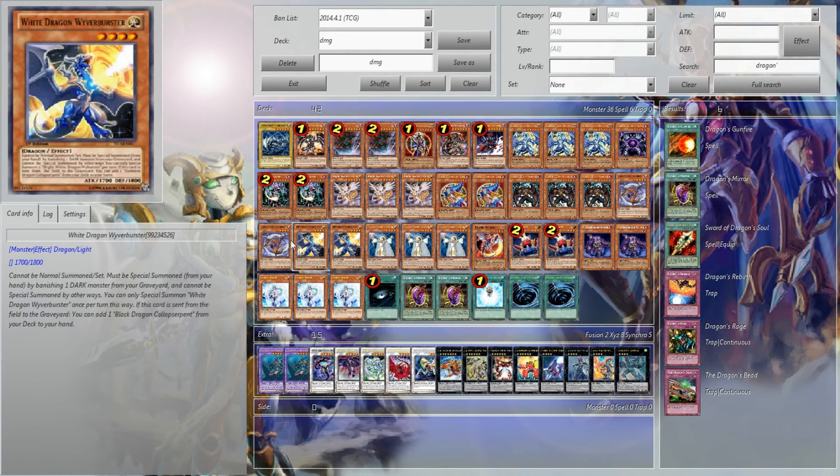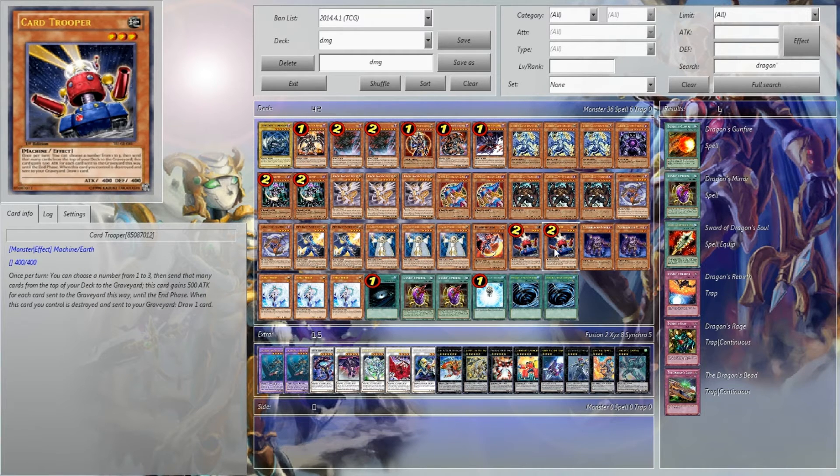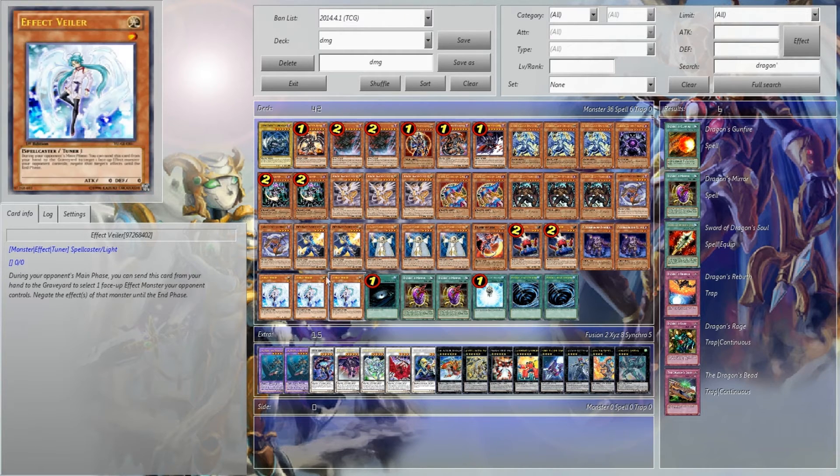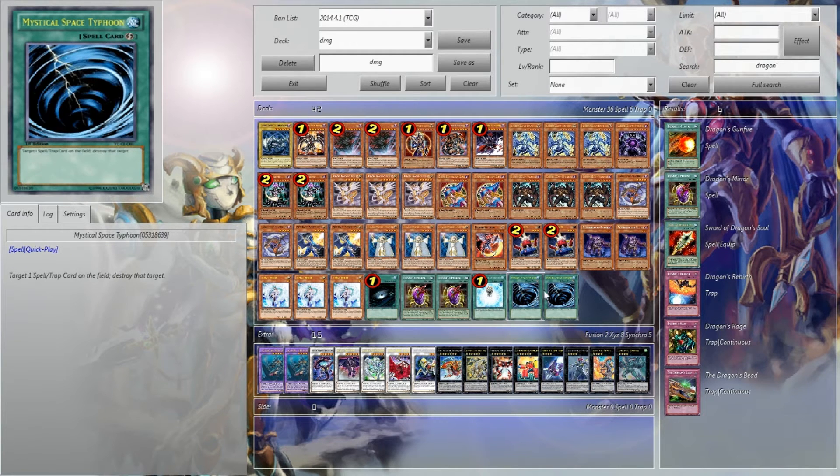Two Collapsed Serpent and two Wyvern Buster. Two of the Darks, two of the Lights, three Lila, one Eclipse Wyvern, two Card Troopers, two Plague Spurters, three Effect Veiler, one Dark Hole, two Dragon's Mirror, one Charge of the Light Brigade, and two MSTs.